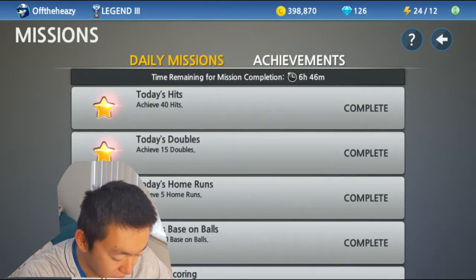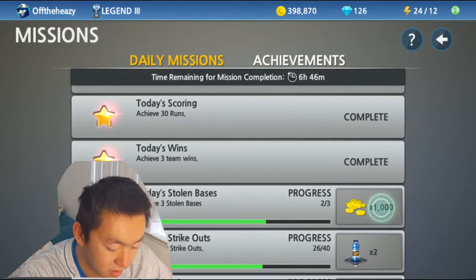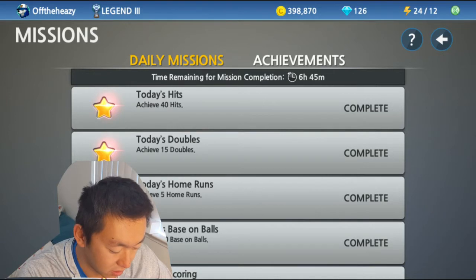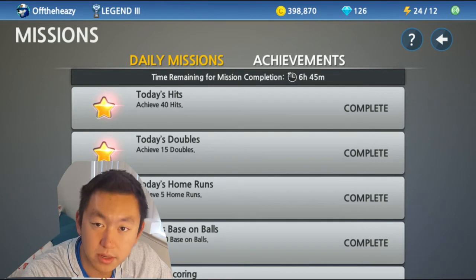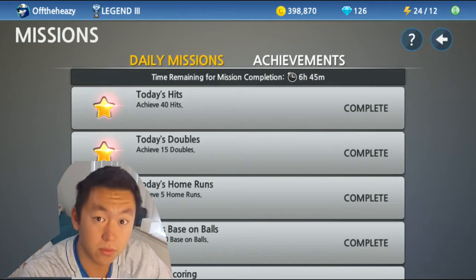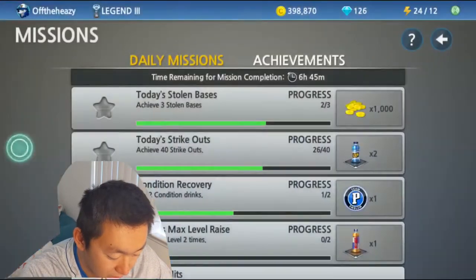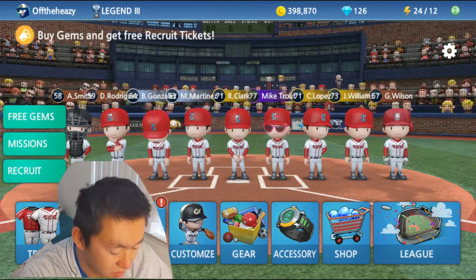If you look at these missions — 40 hits, 15 doubles, five home runs, 30 runs, three wins — it's going to be very hard to get a lot of these achievement missions from playing games yourself. Just think about how many games it takes to get 40 hits. You get six to ten hits a game, so you're going to have to be playing four full games just to do that achievement. But I can sim through four games in 30 seconds and collect all the rewards.